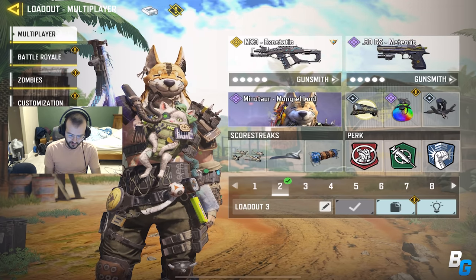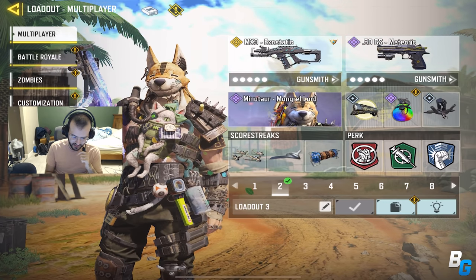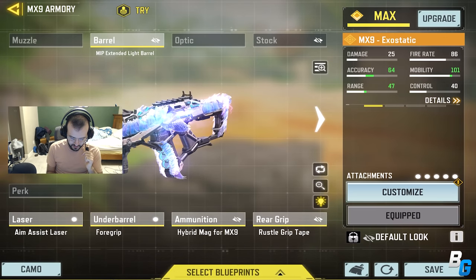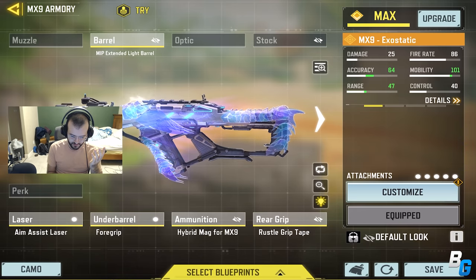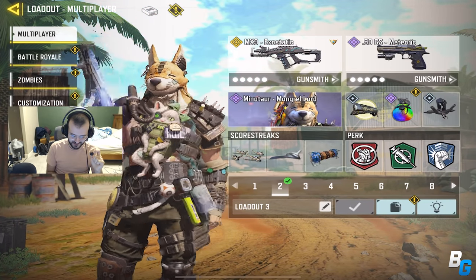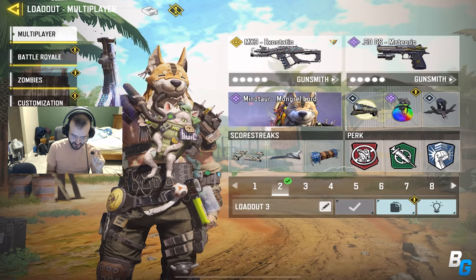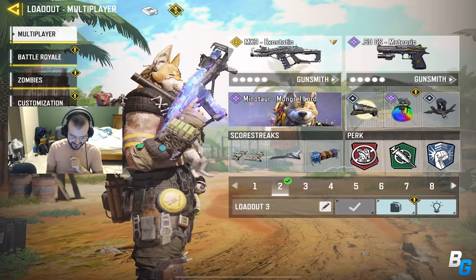Hey guys, we're back with another Call of Duty Mobile video. Today I'm going to be using the MX9 Exostatic Legendary — it's a pretty damn cool skin. This is the build I was using, and someone did call me a hacker in one of these games. I absolutely love this dog skin, this minotaur — look, the little ears wiggle and the weird cat legs move. It's funny, I like the skin.